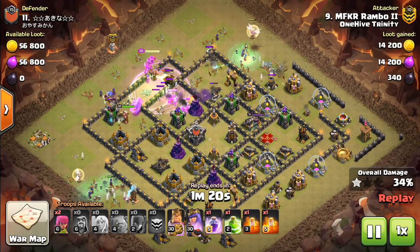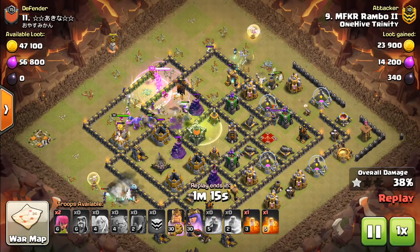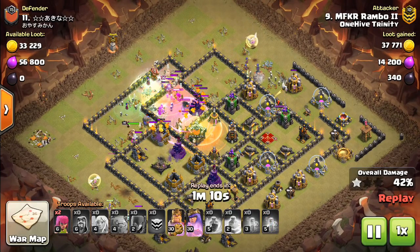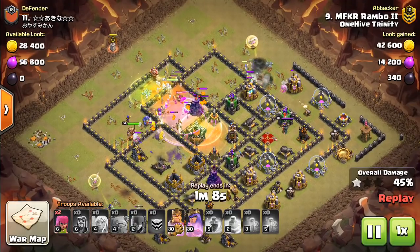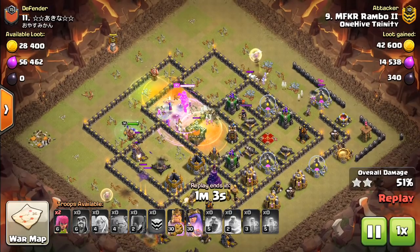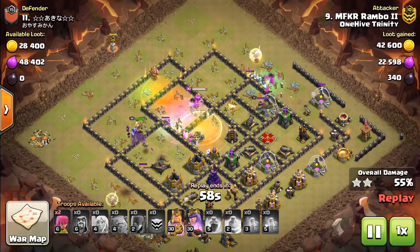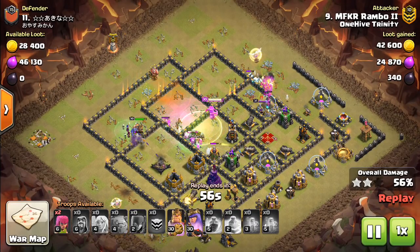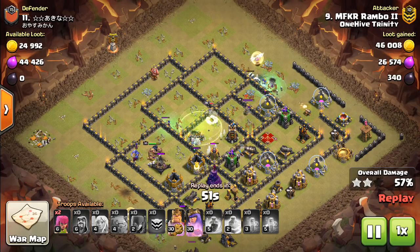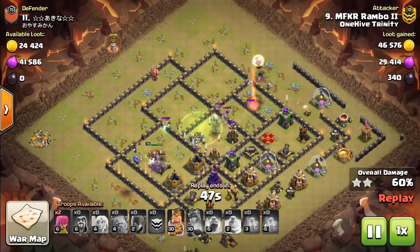If there are only a few Town Hall 9s in your war — like in One Hive Genesis, or clans with a heavy breakdown — and you're in a situation where you don't have many Town Hall 9s, the odds are quite a few of your Town Hall 10 bases, especially the lower ones, are going to be fresh hit by Town Hall 10s. If you see that as a pattern, you should definitely consider troll Teslas, especially on those lower level bases likely to get fresh hit. That's kind of how Town Hall 10 works — there's a bit of dependency.